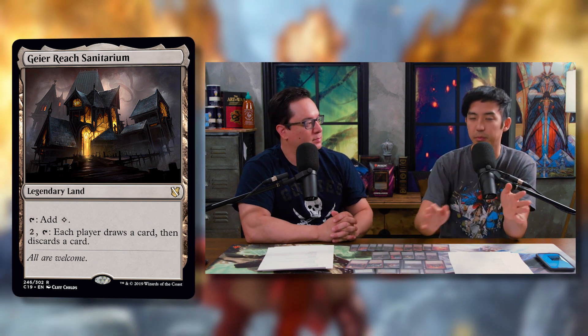The last notable reprint is Geier Reach Sanitarium — a legendary land. Tap it to add a colorless mana, or pay two and tap it for each player to draw a card and discard a card. You'll generally use that ability better than everyone else. It's climbing in price, but it's especially valuable in black-red which needs card draw. Because of Madness, you discard a Madness card you then cast — so you don't lose that card — and everyone else is equal on cards while you're up one. You can also do it at instant speed on someone else's turn.